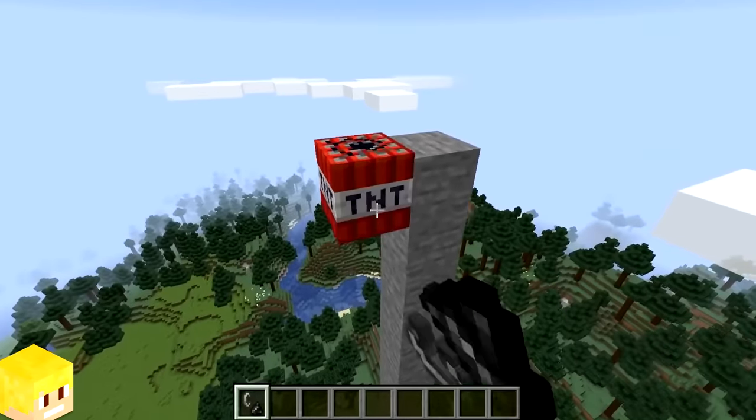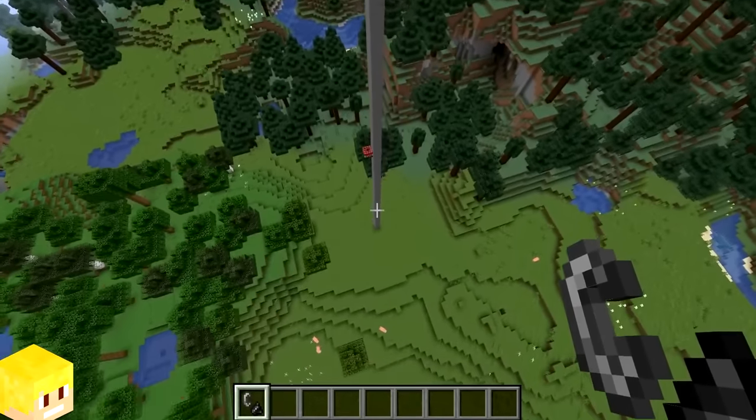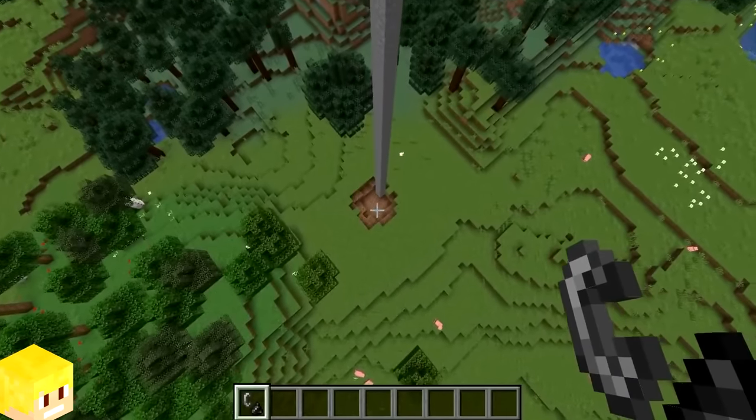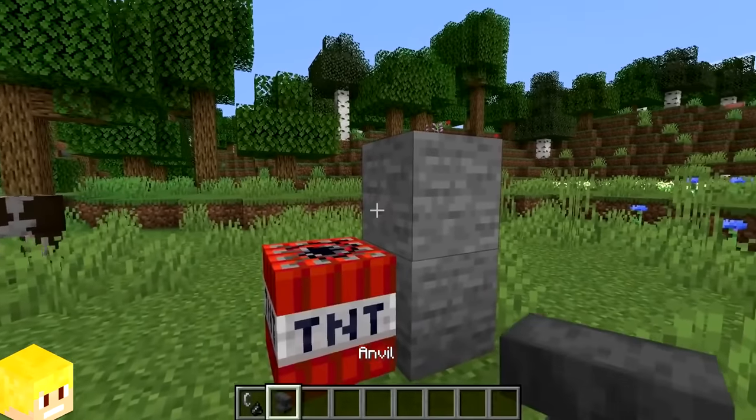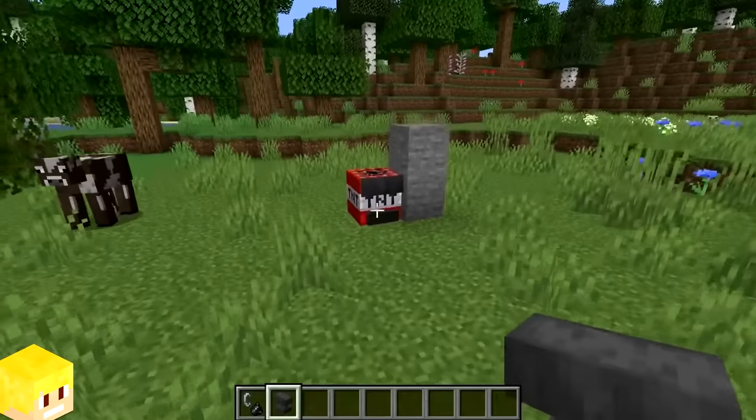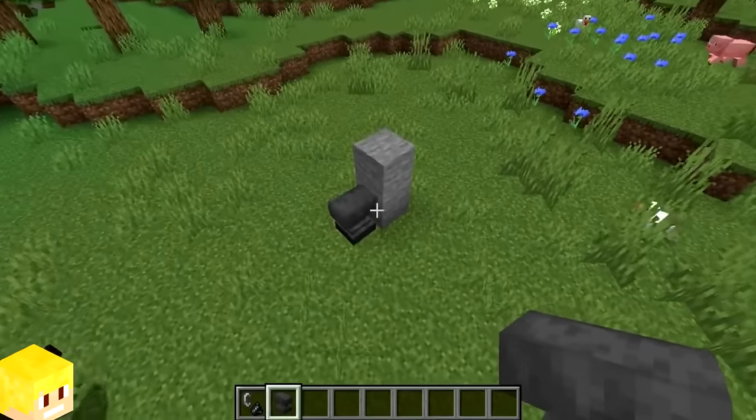In Minecraft, TNT when activated can fall up to a total of 72 blocks before exploding. Placing an anvil on top of activated TNT will cause the TNT to not inflict any explosion damage to the surrounding terrain.